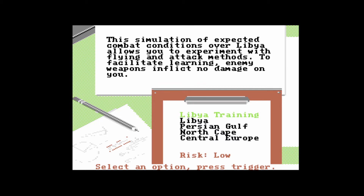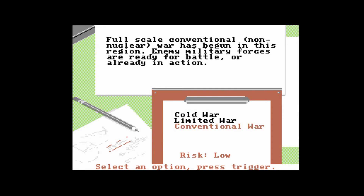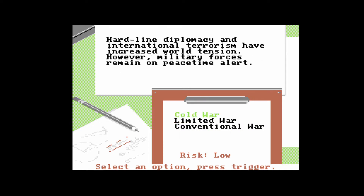Es geht wohl um Gefechtshandlungen über Libyen. Das passt ja wunderbar mit den 80ern. Ich kann mich noch daran erinnern, wie der damalige Präsident Reagan einen Angriff auf Tripolis befohlen hatte, bei dem ein Kind von Gaddafi gestorben ist. Und da scheint hier ein Modus zu sein, wo wir verschiedene Schwierigkeitsstufen aussuchen können: Cold War, Limited War, Conventional War. Cold War - hardline diplomacy and international terrorism have increased world tension, however military forces remain on peacetime alert. Limited War - the diplomatic situation has deteriorated, opposing military forces are now on alert.